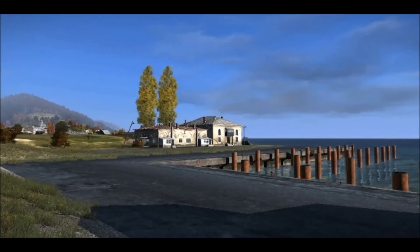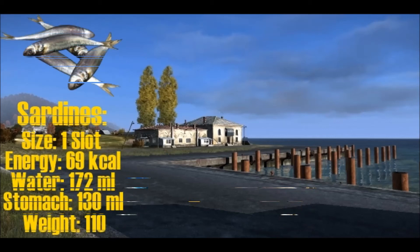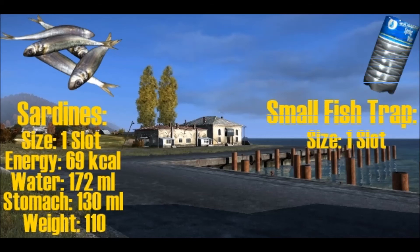How do you use one, you might ask? Simply put some worms inside of the trap, place it in the ocean, and wait. After waiting for a while, you should get some sardines. Sardines take up one slot, give 69 energy, 172 milliliters of water, and 130 milliliters of stomach food, while the small fish trap just takes up one slot in your inventory.